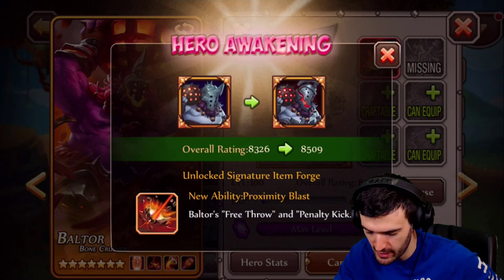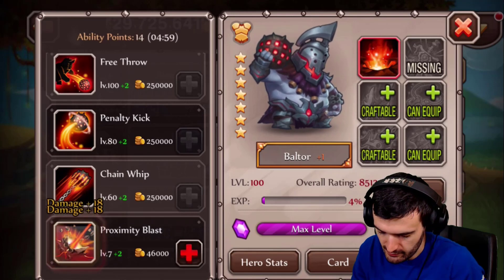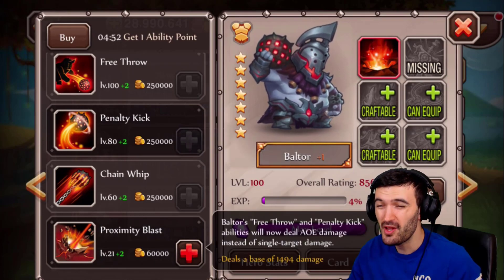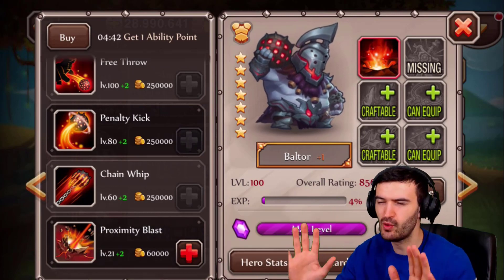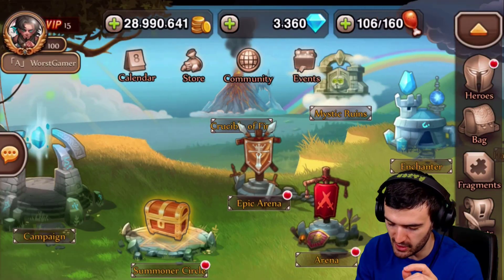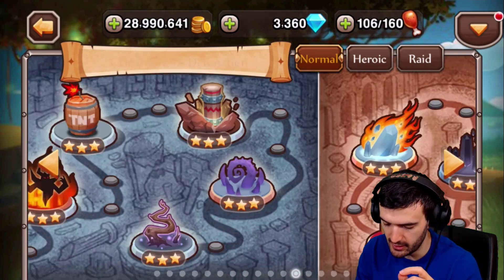The card is really sick though. Beltor, you are the man — crush them bones! Alright, his free throw — we already know that. I upgraded it as much as I could — deals a base of 1,464 at level 21, could go up to level 40, so that's a lot more. Let's go right back to that same chapter 11 challenge.